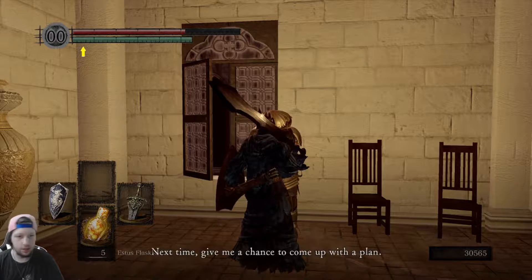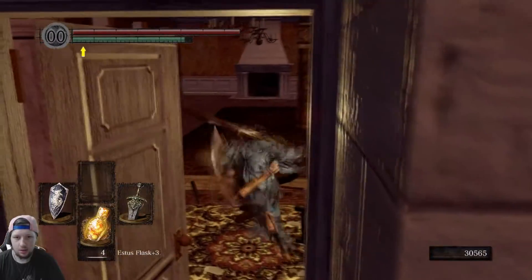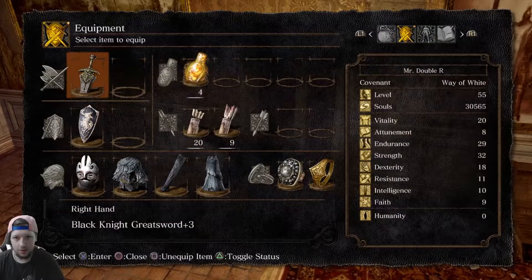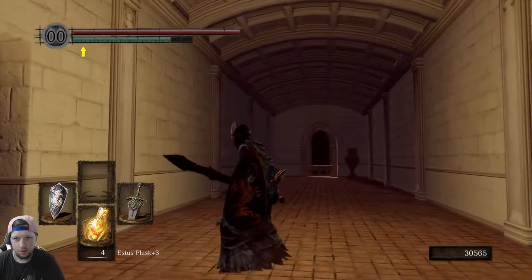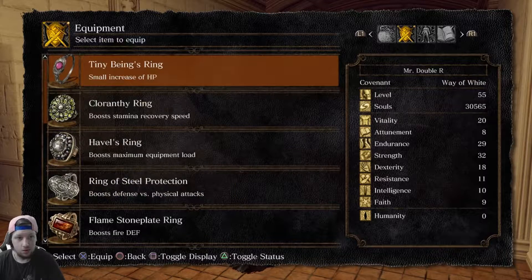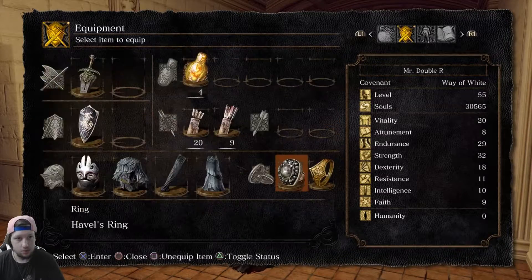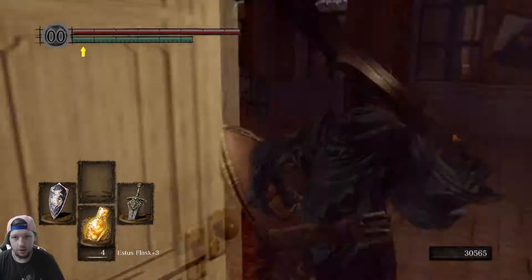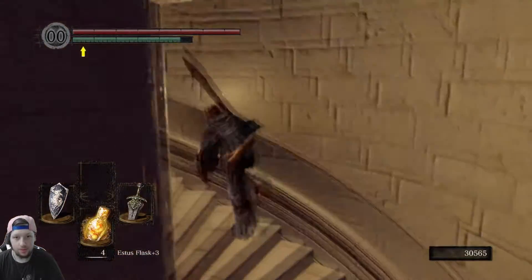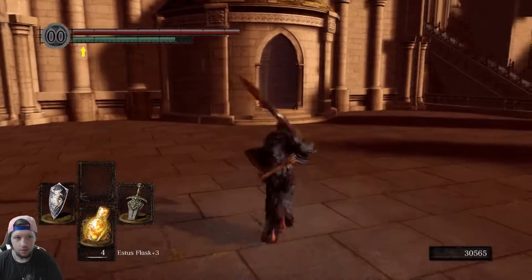I knew you could get that demon titanite. Don't start with that ring — a waste of a gift. Not a waste of a ring honestly. Can I roll around fast without Havel's ring yet? Almost. See, that's all the HP it gives you — it's not worth it. I'd recommend the Florentia ring, Havel's ring, or anything else.